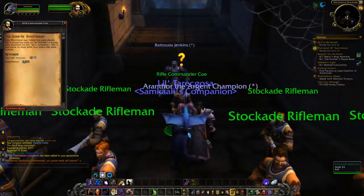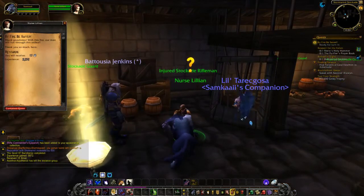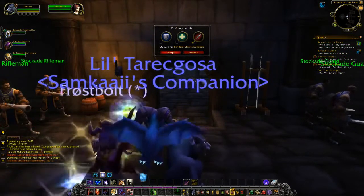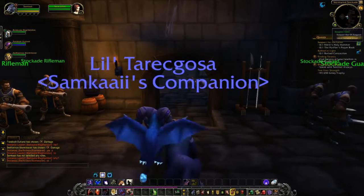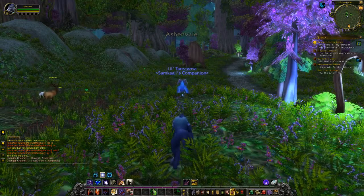Okay, I'm going to talk to him and he will give us some experience. And we want to talk to Nurse Lillian - 'Do you have the core? Thank goodness, with this fire our men will live through the ordeal. Thank you so much, hero.' You're welcome. And that is it. Sometimes people will want to requeue for another classic random dungeon, but we are going to decline today because we're doing specific dungeons. We'll just say no - but there we go, that is Stormwind Stockade.